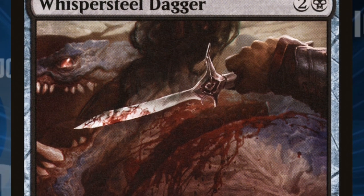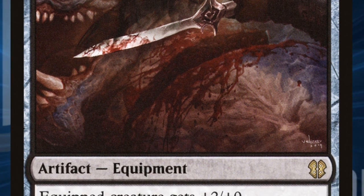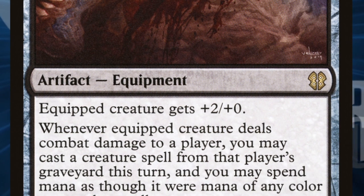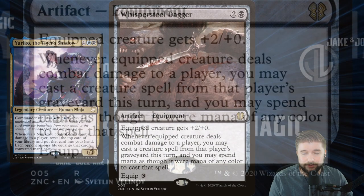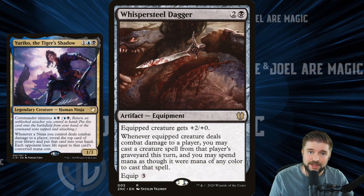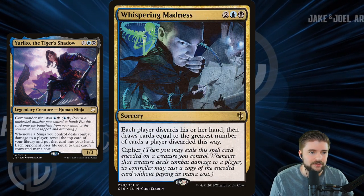Whisper Steel Dagger is pretty new, but I've loved the times I've played with it. Equipped creature gets +2/+2, and whenever it deals combat damage to a player, you can cast a creature spell from that player's graveyard this turn — you can spend mana as though it were mana of any color to cast that spell. So any of our unblockable stuff getting through and punching for a little bit means we get to recast something that's died during the course of the game. That sounds pretty huge and I'll definitely take it.